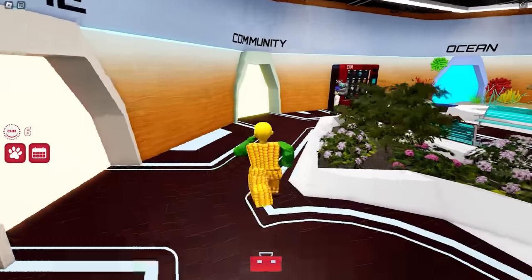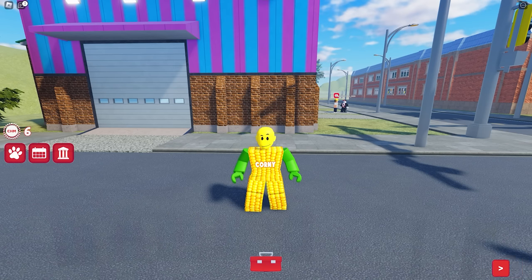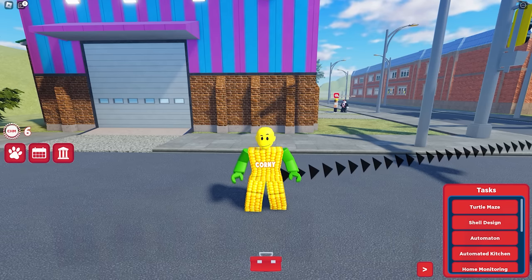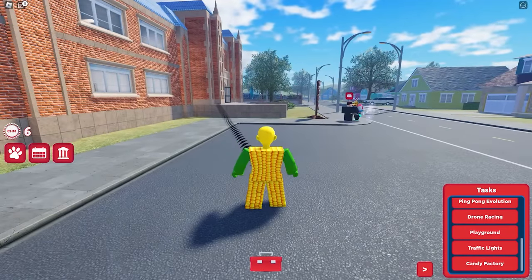Go ahead over to the community to start. In order to get the free item, you need to complete all the tasks found on your lower right screen. There are 10 tasks, each with different challenges from easy to slightly hard. Click the task so that the navigation guide will appear. Let's go to the first task, which is the turtle maze.